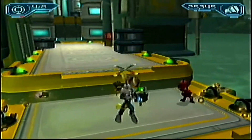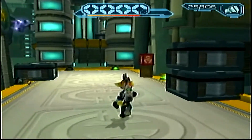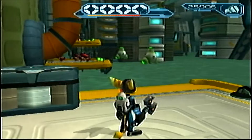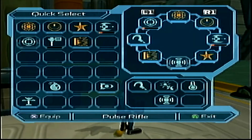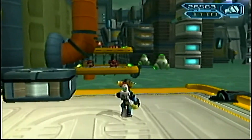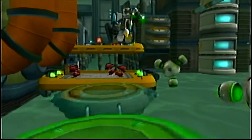There will be more armor to buy a little later — the next lot costs about 100,000 bolts and it comes in a very tough area of the game. Anyway, we will need the Dynamo here, so let me put it in the quick select — that's the tractor beam, not the Dynamo. I'll replace the tractor beam with the Dynamo in order to power up these generators. I'll also get some more nanotech — even though it's the pink variety, it does heal more than the blue.